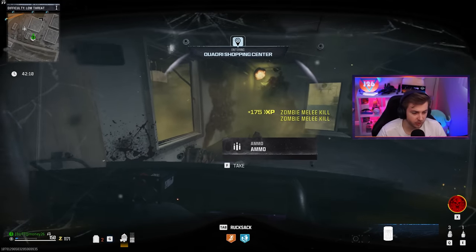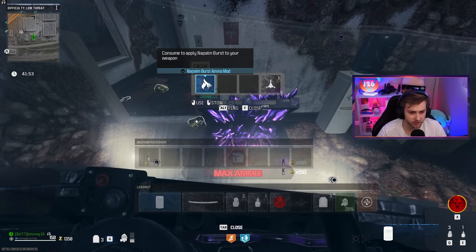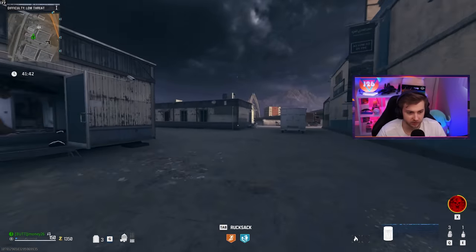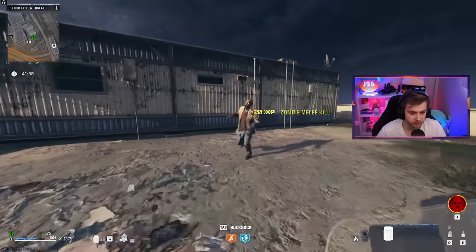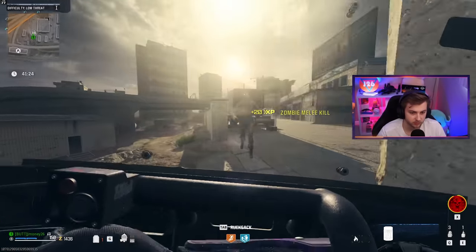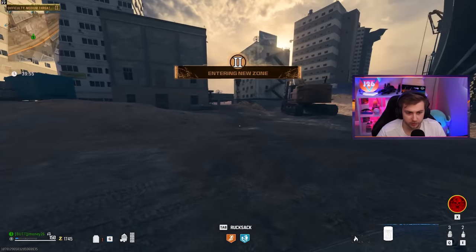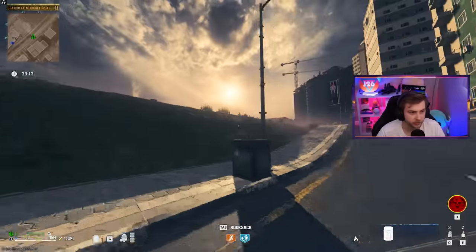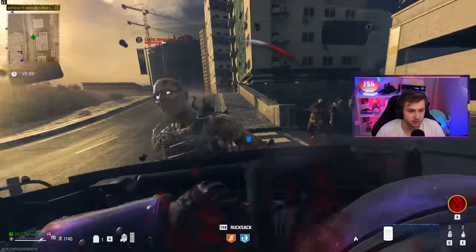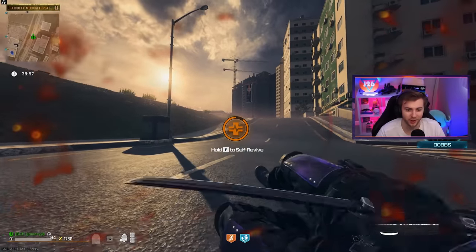It looks like they can still just hit right through it — what's the point of having the Riot Shield? And a Max Ammo — beautiful, that helps out a lot. Can you put an Ammo mod on this? You can! I'm assuming it just works like normal melee weapons with an Ammo mod. Let's see if we can get some fire damage on any of these guys. I don't think it'll give it to us since we're already insta-killing them. Yeah, it's not even going off.